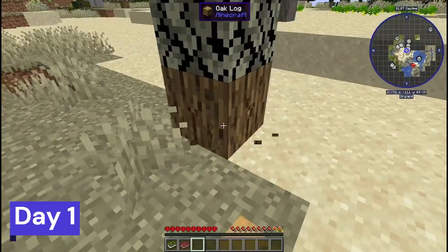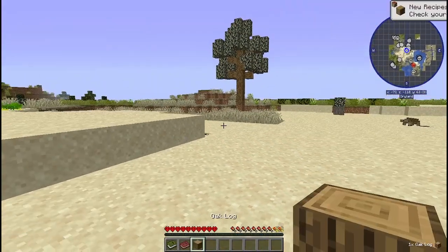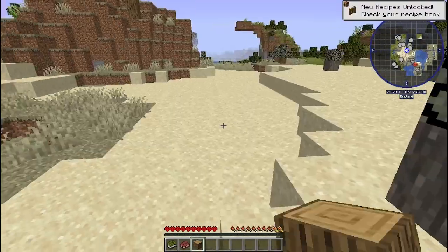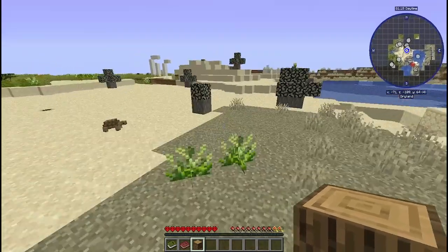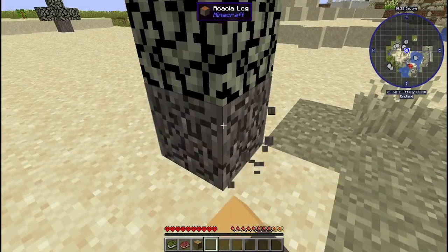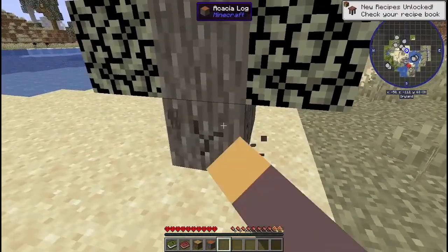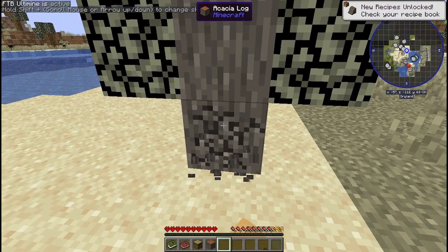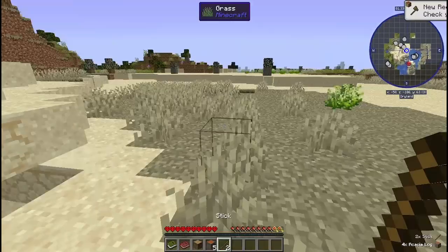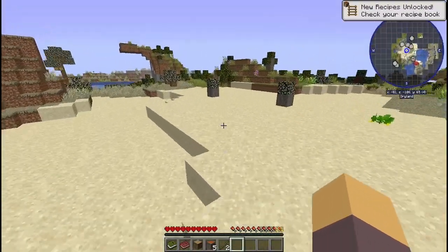Alright, day one started off as any day one would start off. I just go around and collect wood — mostly just collecting wood. Trust me, I'm gonna need a lot of wood for what I'm planning to do. I'm also using FTB Ultimine, or the Ultimine mod. One of my favorite mods out there, oh my goodness.